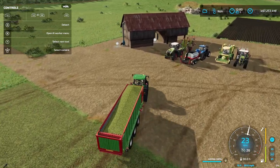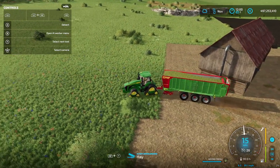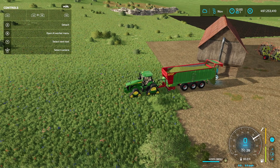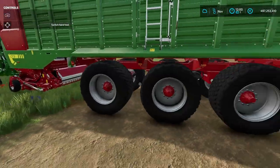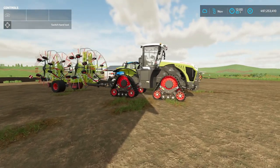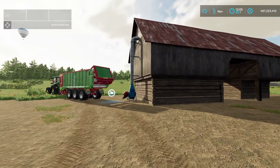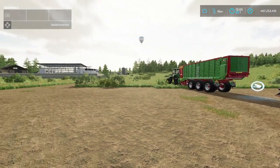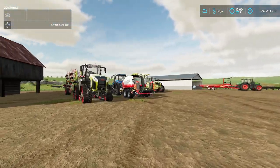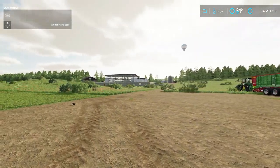Once you've collected the hay loose and have it in the trailer, you can store it in a hay loft like this one. Start unloading and you can see the hay going into the hay loft — you can go to the building and watch it going up. Right now I'm using only standard in-game equipment and buildings, but if you go on ModHub you'll find many multi-fruit silos where you can also store your hay.